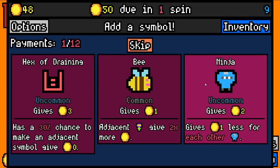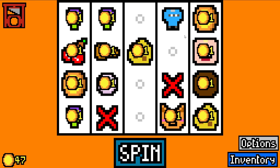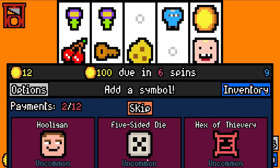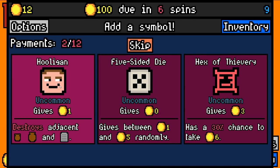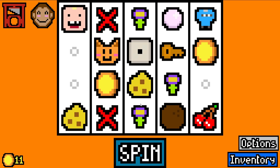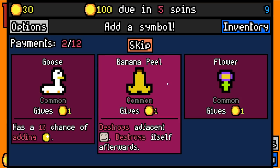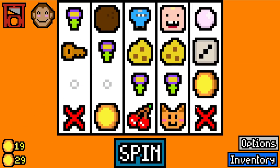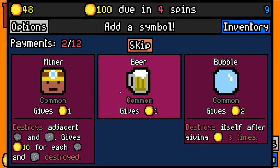We're not rolling very well right now. A bee would affect all the flowers, but a two-value ninja — we like ninjas now. We pay 50 with only 12 spare. I will actually take a five-sided dice. I'm going to take Oswald the monkey. All we need now is an actual monkey on the board. We'll take another flower just to fill the board up a little bit more. That's four flowers. I definitely should have taken the bee, but okay.